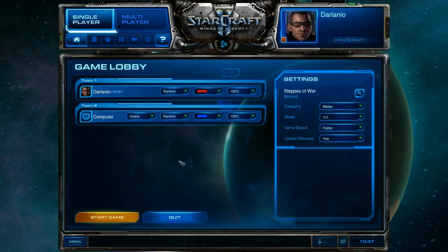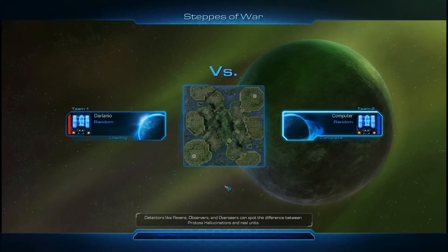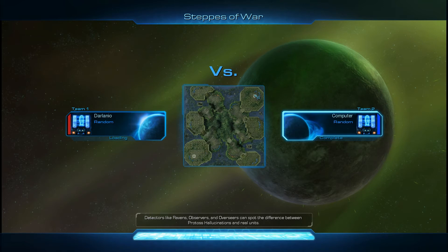Welcome to this instructional video. I'm Darlaneo and I'm up against the insane AI, going at it at Steps of War. This will be a worker rush. Steps of War only has two spawning locations, so you will always be able to guess where your opponent is. And the distance between those two spawning locations is real short.